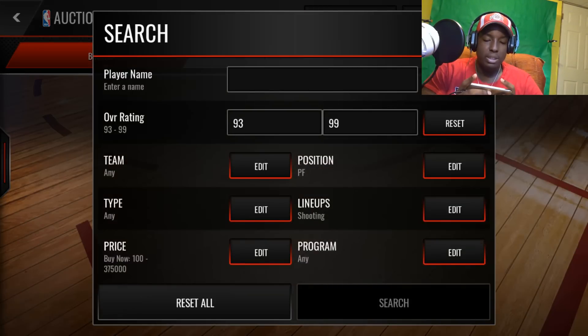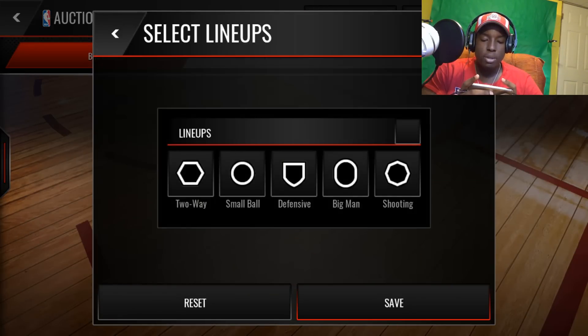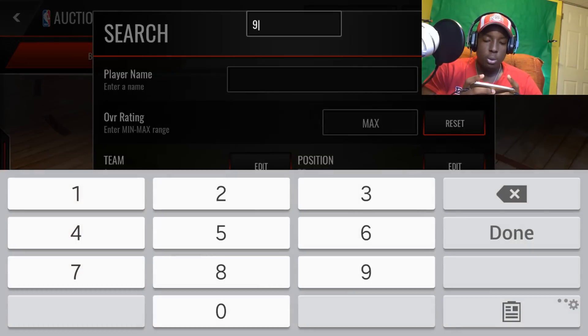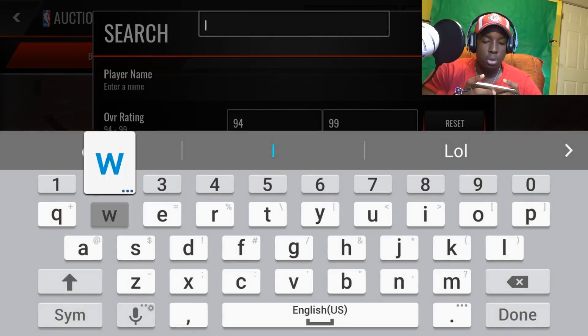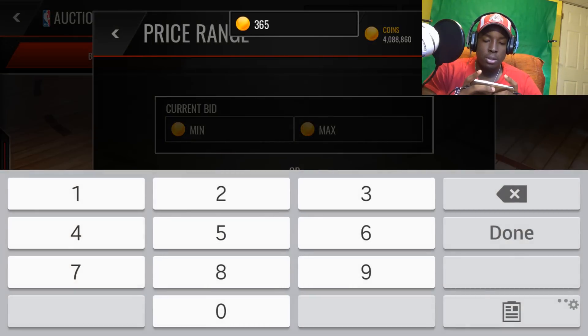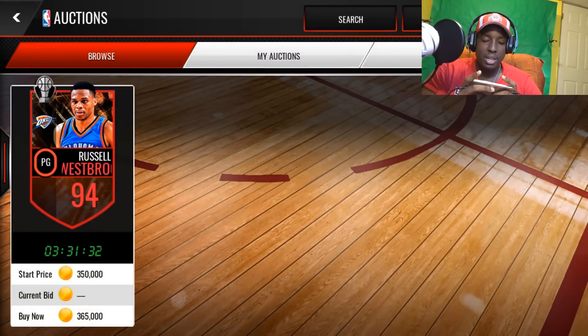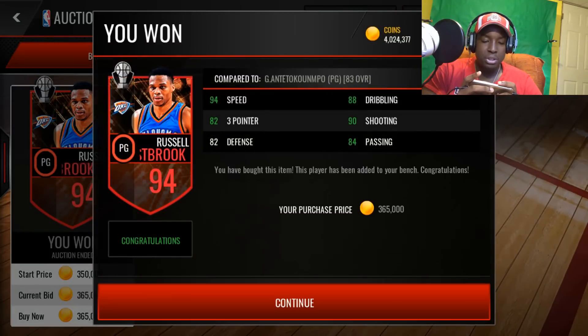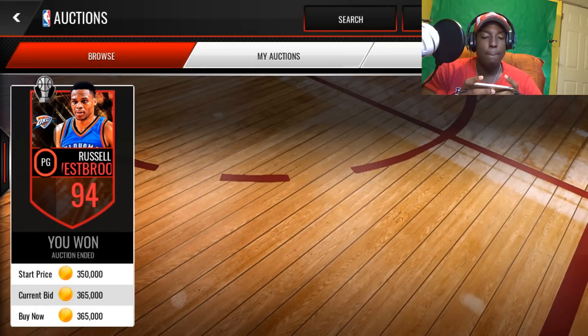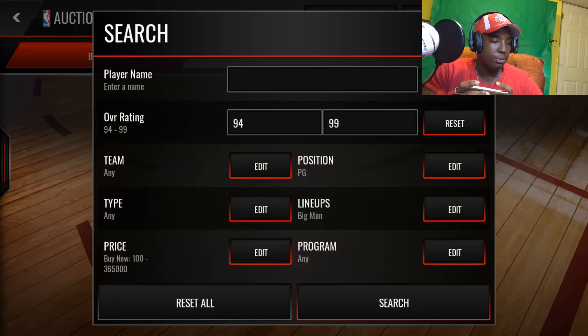Now let's go ahead and hop into the big man lineup. We're upgrading the whole lineup, so let's go to my list. For the point guard spot, we're going to pick up this 94 overall Westbrook - he does not go for a lot at all and his stats are pretty nice. 365K - 94 speed, 90 shooting. A great budget beast for a 94 overall card, only 365K. I recommend you guys pick him up for your squad.